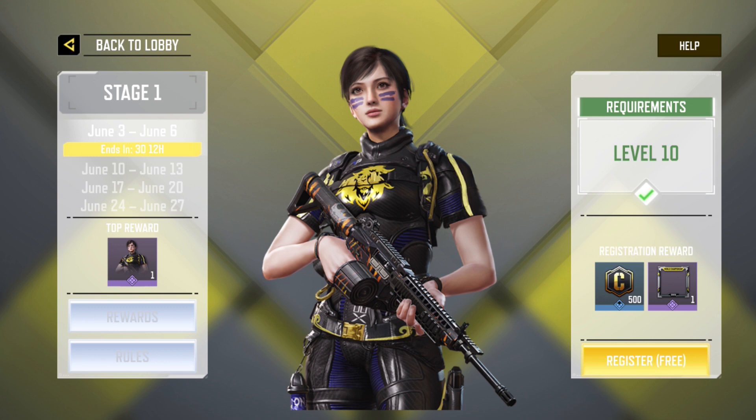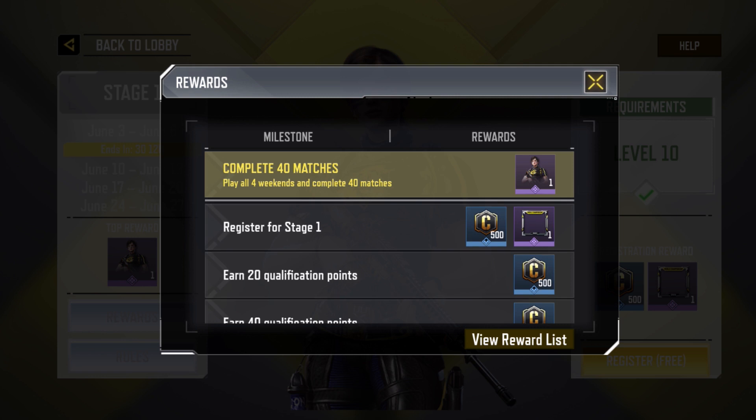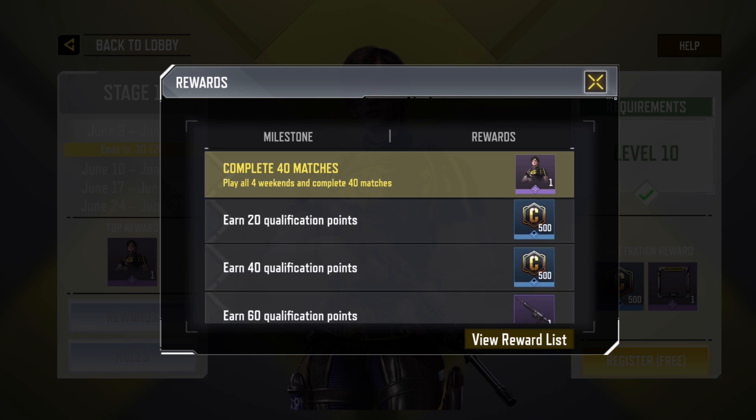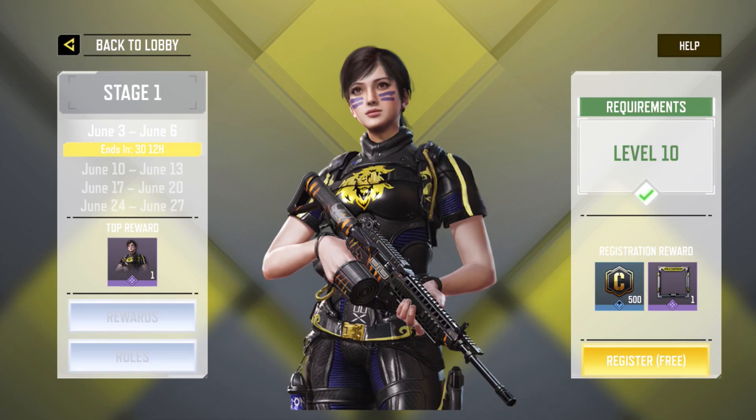Now talking about Stage 1 rewards — at the top you can see the Manta Ray. A lot of you were asking how to get it: it's simple. Each weekend has 10 matches, giving 40 matches total. You just have to complete all 40 matches — you don't need to win or qualify to Stage 2. Just complete them and Manta Ray is yours. You'll also get a frame upon registering, and depending on your points you'll get credits, guns, and other skins. To qualify to Stage 2 you need 60 points.